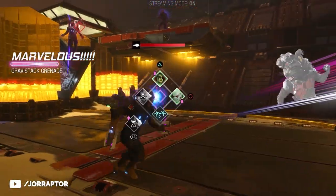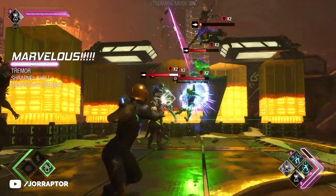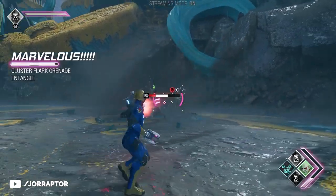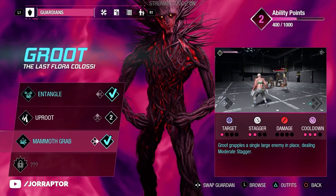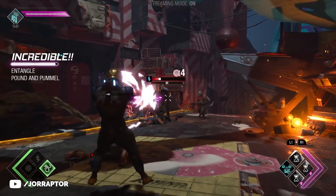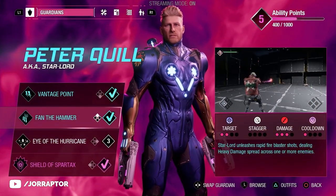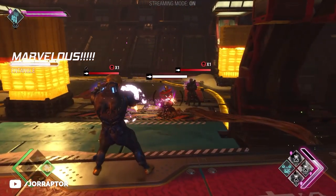The Gamora Shadow Strike works very well in that combo too. I mostly used the regular Entangled ability with Groot — which you unlock from the start — to keep multiple enemies in one place. For his second ability I'd recommend Mammoth Grab, a better single-target grab compared to the regular Entangled which is for multiple enemies but less powerful. Holding enemies in place is amazing in combination with the Fender Hammer ability from Peter Quill, which is my favorite Starlord ability — you stand still and unleash a ton of bullets, but make sure enemies are unable to act back.